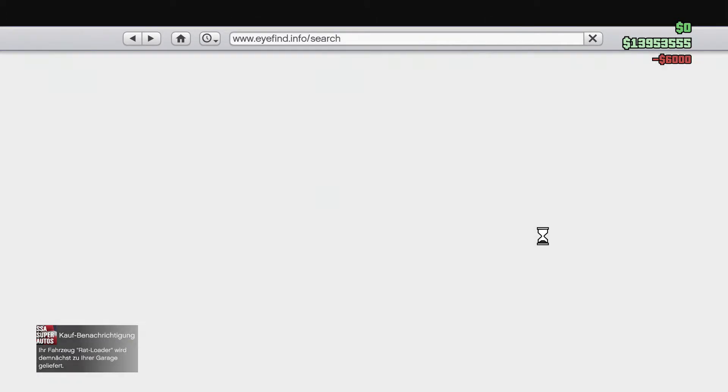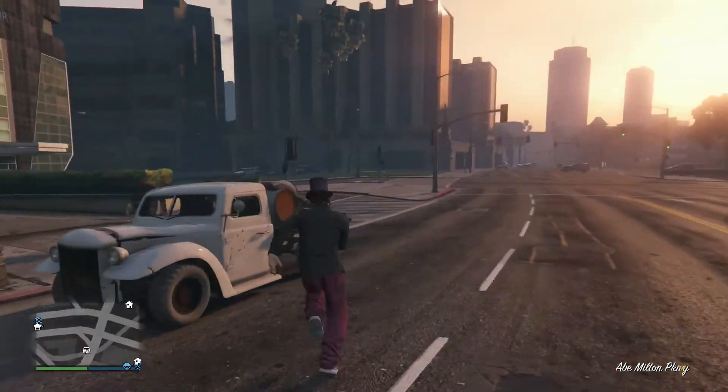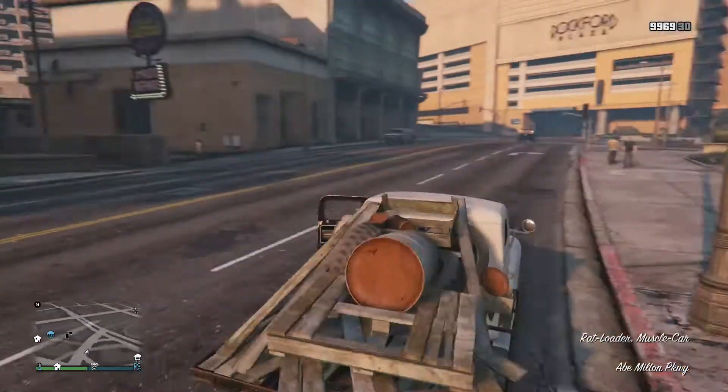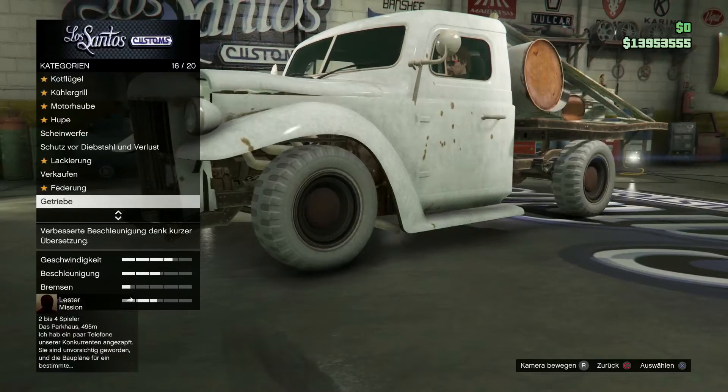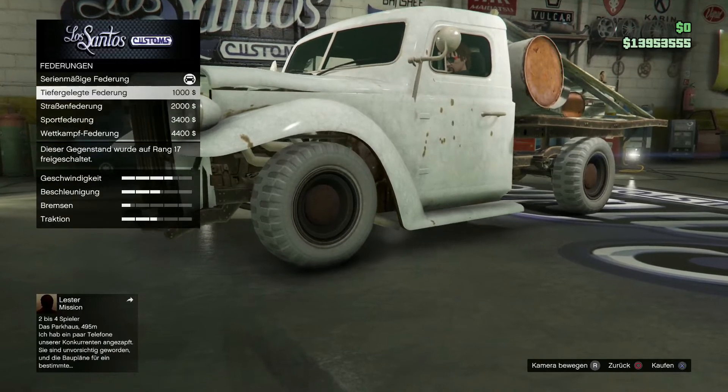Once you've purchased all the red loaders you want, simply call your mechanic so he can bring it to you. Now drive inside Los Santos Customs, scroll all the way down until you see suspensions, and scroll through its menu for about 5 to 10 seconds.